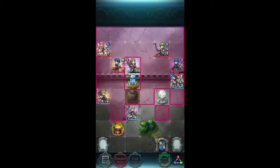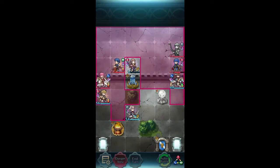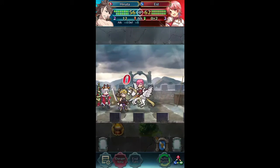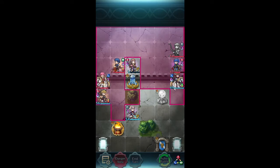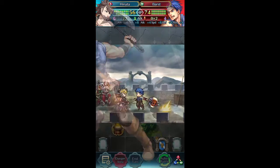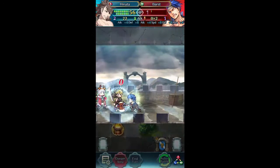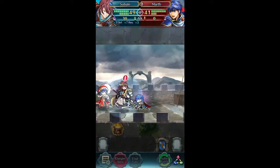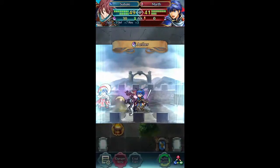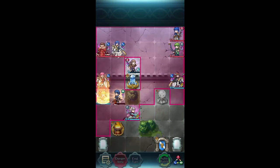And my turn. Gordon will be distracted by Tsubaki, who has Iote's Shield, thankfully. So all he's doing is proccing my Aether. Then S is going to come in and attack. It's a shame I don't have Wrath, but this helps against Barst, which is fine. I think I should get Wrath in the future to change his B slot, or at least put it in his seal. It might be in my best interest in the future.